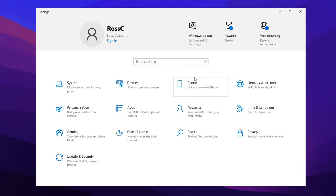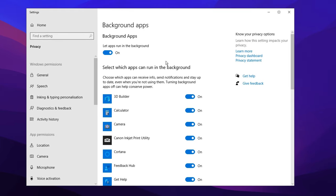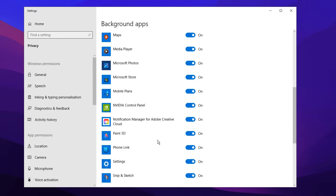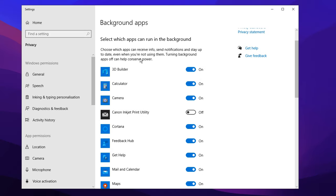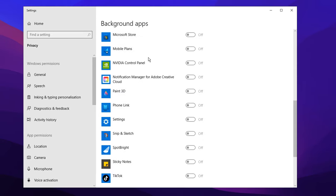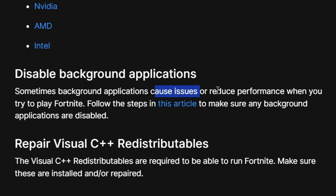Next, they recommend that you open up your Windows Settings, go into the search bar and type in 'background apps', then select that option. Inside here, Windows lets apps run in the background by default, and a lot of these apps that are enabled can interfere with your game and be responsible for those crashes. You can either manually uncheck any that you don't want running in the background, or just go ahead and turn absolutely all of them off. Epic Games state that background applications can cause issues or reduce performance when you try to play the game.